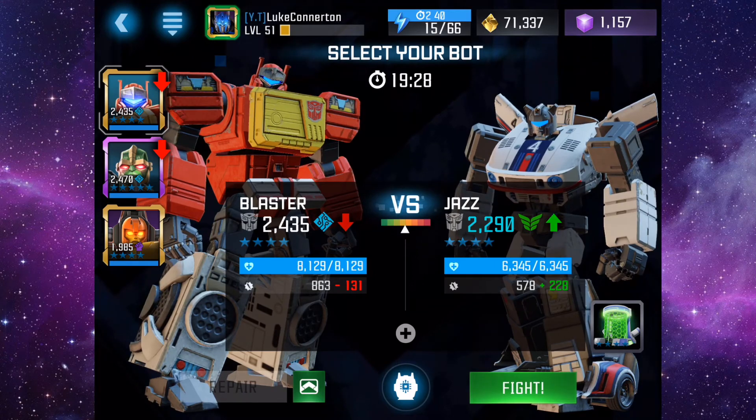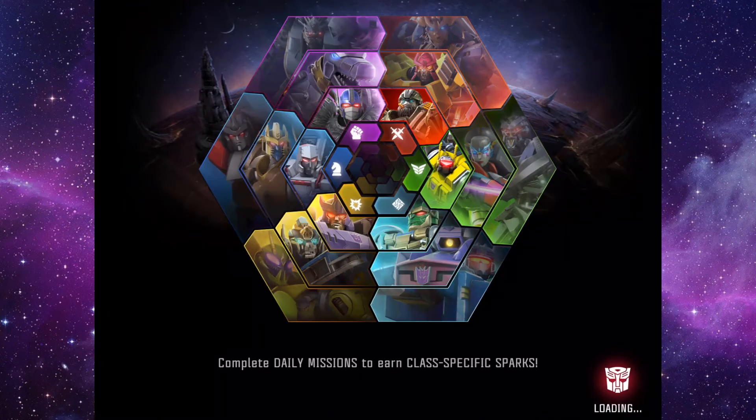His basic range attacks have a 70 to 80 percent chance to inflict Interference, lowering range damage by 10 to 20 percent and decreasing projectile speed for 10 seconds. This is amazing, especially if you're going up against an Ironhide or someone like that.